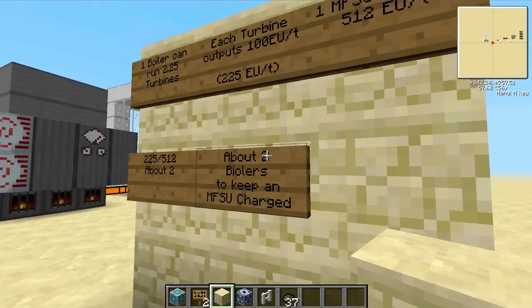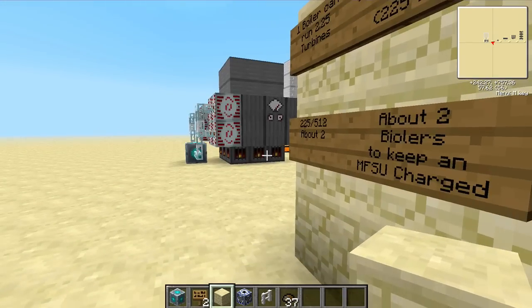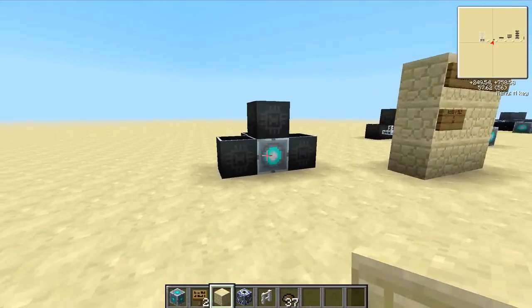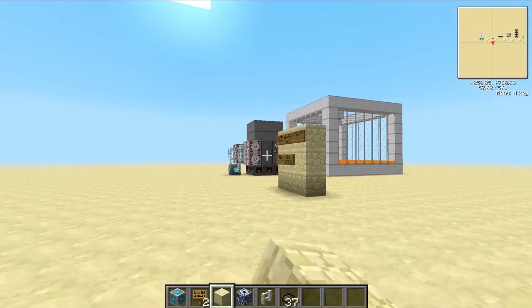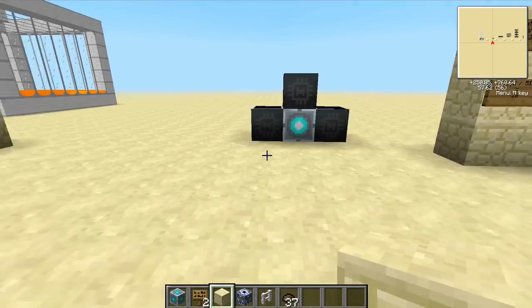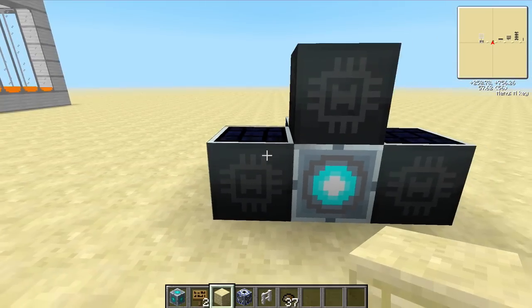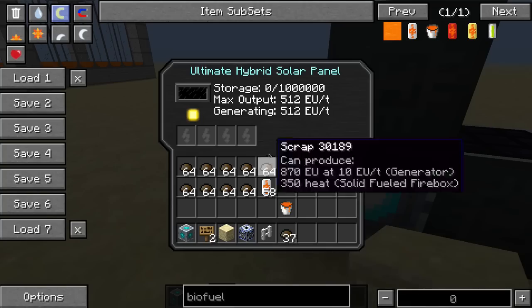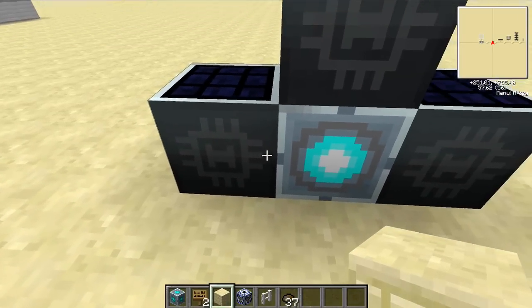Two boilers running at 225 EU per tick would give you more than you could deplete out of the MFSU, so that would keep it charged. I wanted to note that the steam boiler is really difficult to use, and once we push all the power into an MFSU that really becomes our power source. So for the rest of these demonstrations I'll be using ultimate hybrid solar panels, because they generate and output 512 EU per tick — basically they act like a charged MFSU. Each one of these you can imagine is equivalent to two steam boilers running at full speed.